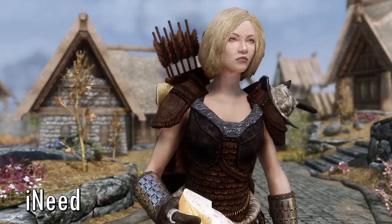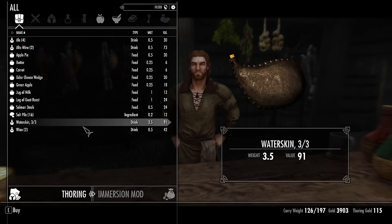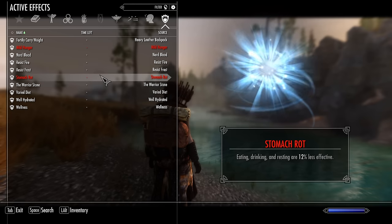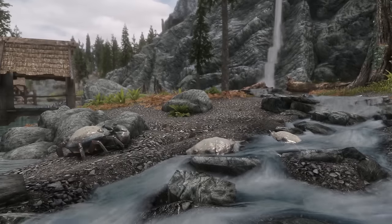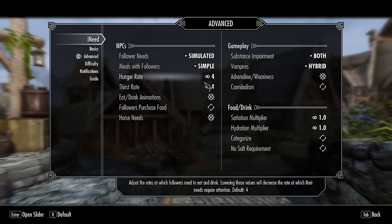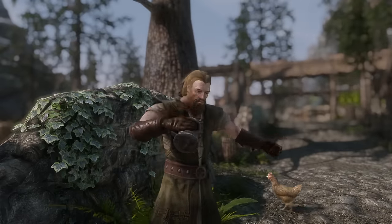iNeed gives you time-sensitive hunger, thirst, and fatigue stats that you have to manage by consuming water, food, and by sleeping once in a while. Diseases are another addition of this mod — they affect your stats and can be contracted from wild animals or by drinking unclean water. This mod definitely gives you a more robust incentive to seek out sustenance.